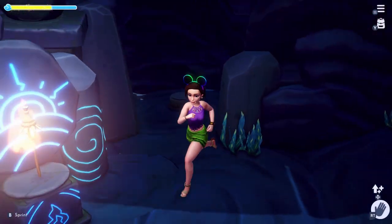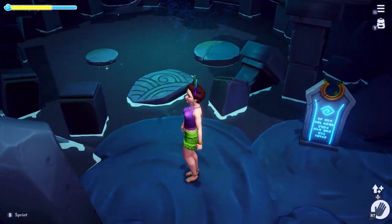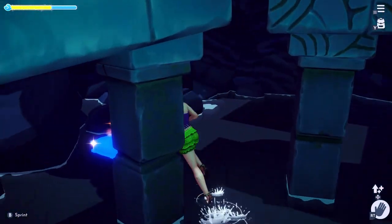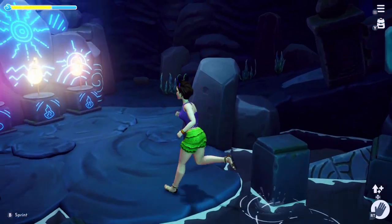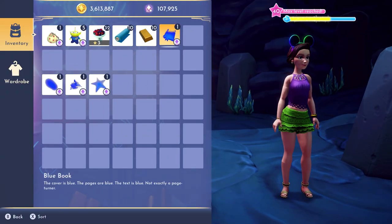Next, head to the mysterious cave on Dazzle Beach, and go all the way down to the bottom. There is a small opening between these stones where you can walk through the water, and here you'll find the blue book. The cover is blue, the pages are blue, the text is blue. Not exactly a page turner.